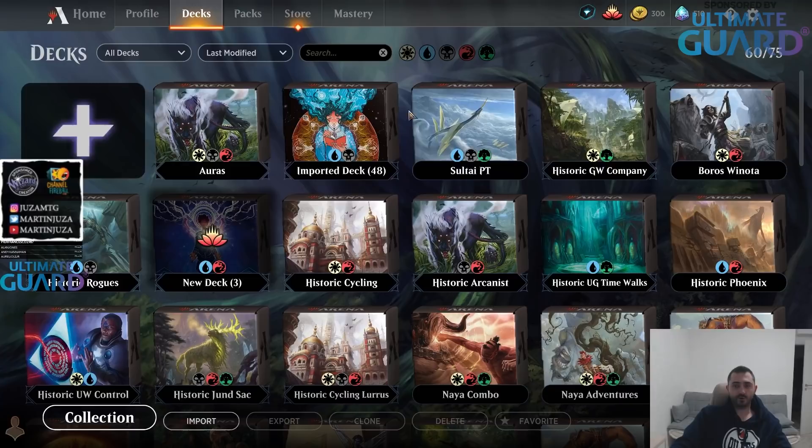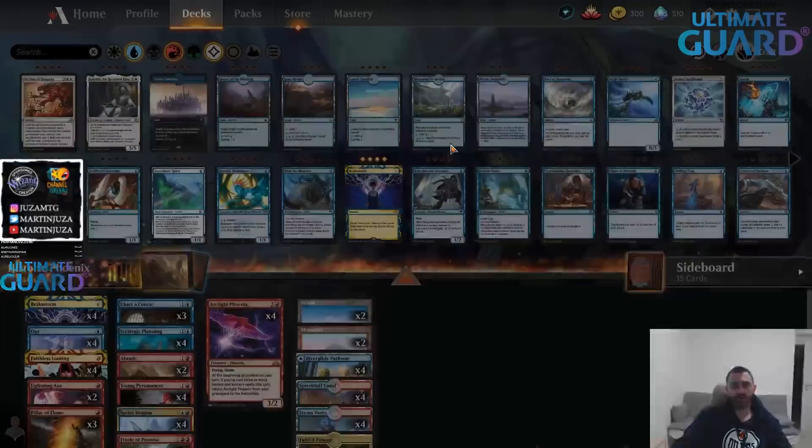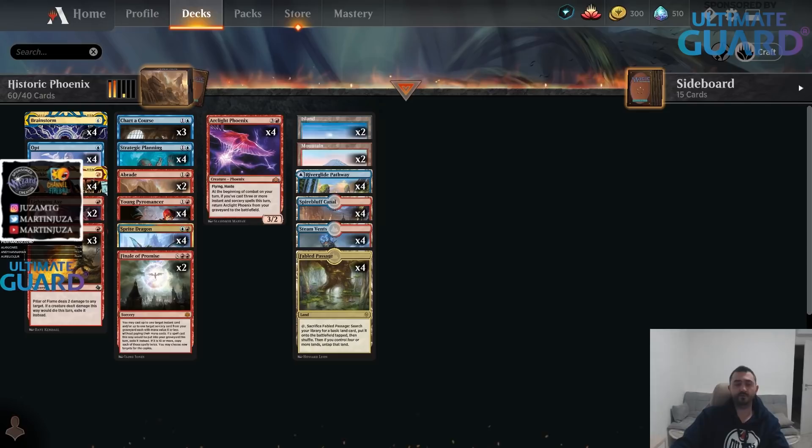Welcome to another Channel Fireball video. I noticed we didn't have a Historic Izzet Phoenix deck in our videos, so I wanted to do it. It's a new deck that got a lot of new cards from Strixhaven, mainly Faithless Looting. The combination of Faithless Looting and Arclight Phoenix got Faithless Looting banned in Modern, so the combination is really strong. This deck has a lot of card selection with cards like Faithless Looting, Strategic Planning, and Chart a Course.